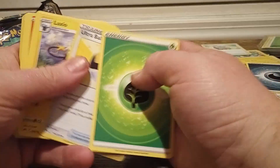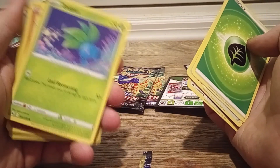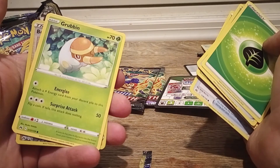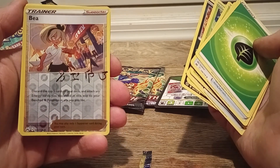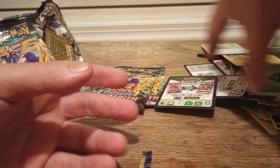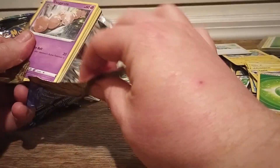Grass Energy, Ultra Ball, Luxario, Crushing Hammer, Oddish, Sandalit, Energy Search, Grubbin — not a Radiant Grubbin — Scara Lip, Bay. Okay, that is pretty nice. That's another signed one — and Donald Trump. I mean, I'm not complaining. I did pull two autograph cards. That's pretty neat. Not exactly what I was hoping on, but I guess that's neither here nor there.